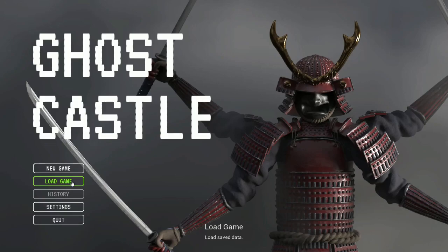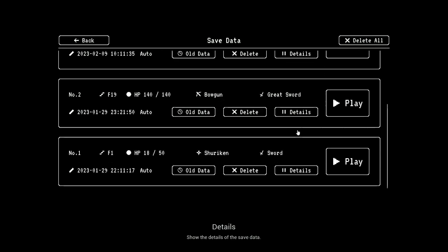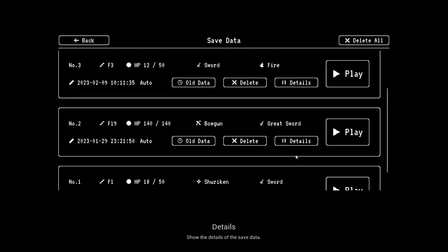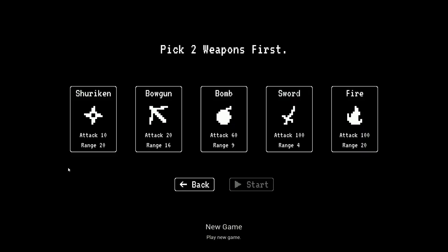Ghost Castle says: defeat the ghosts who live in the castle, make full use of the ninja weapons and skills to aim for the top floor where the ghost boss Yamatan Naruchi is. Weapons such as shurikens, bombs, and swords, and skills such as fire and freeze, will surely help you keep the peace of the village.